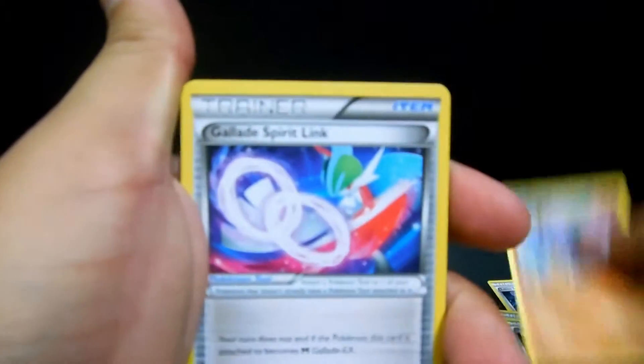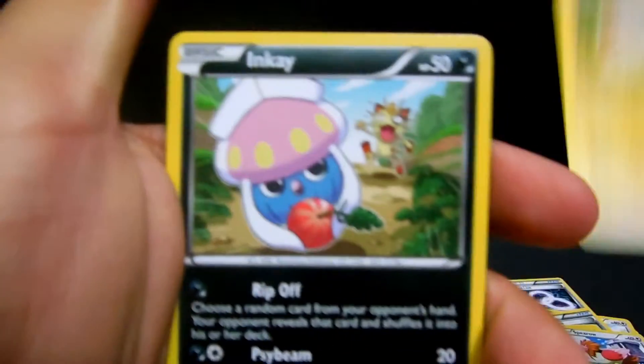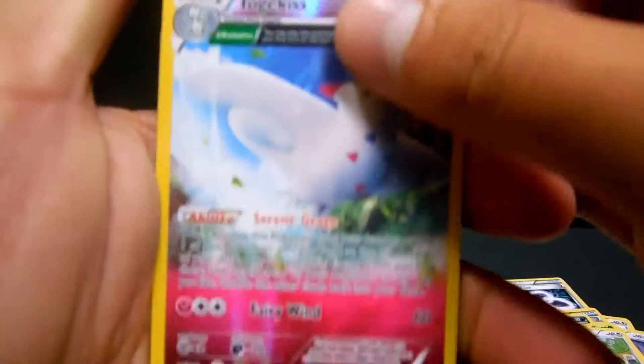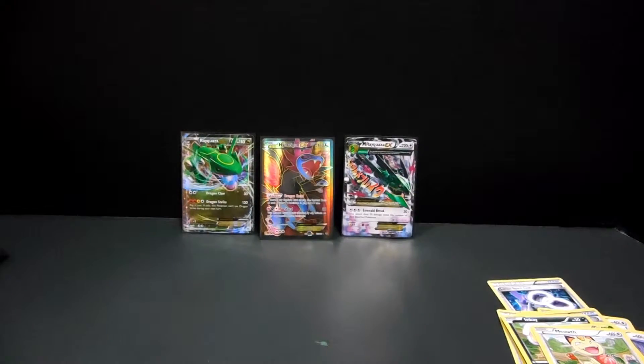We have a Gligar, a Glade Spirit Link, an Electrode, a Spiro, Voltorb, Inkay, Kaskoon, Meowth - Togekiss is the reverse - and the rare is an Unfezant. So there we go, two Ultra Traits in a row.